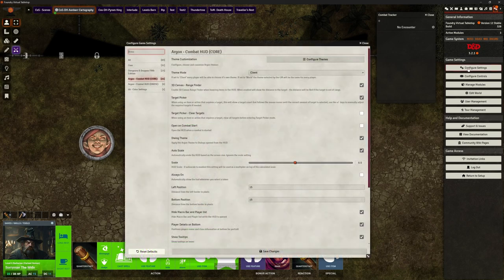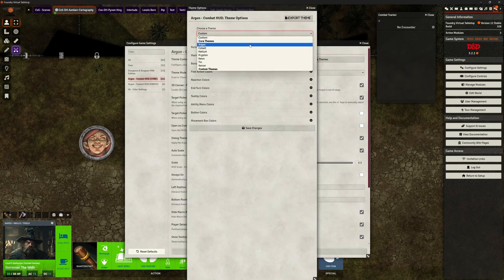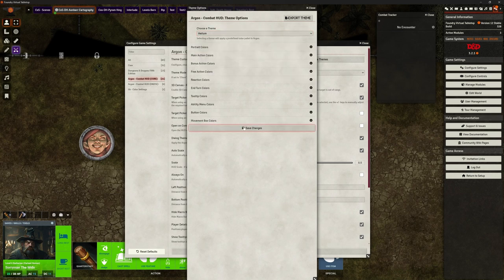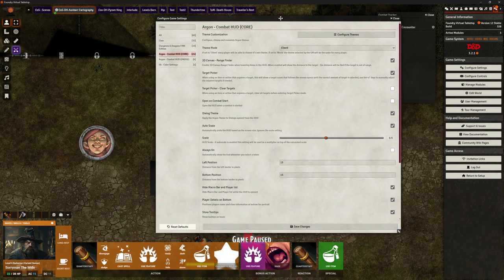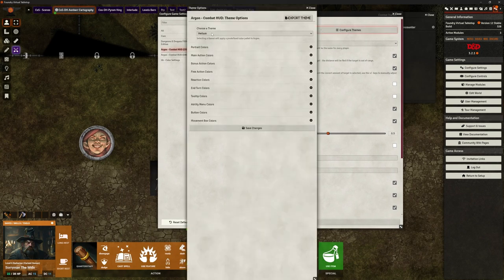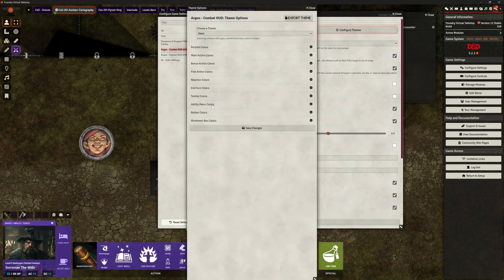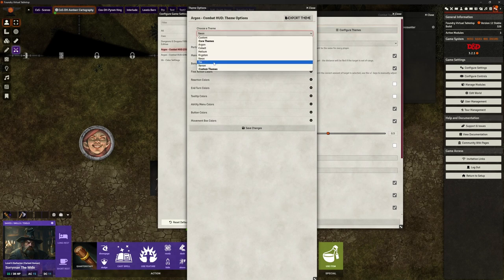There are some pre-built themes already: Helium gives a nice orangey look, Neon is another option. Players can come in and do this themselves — they can pick whatever they particularly want their display to look like.